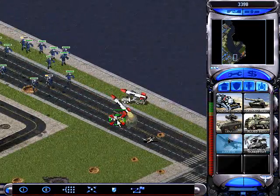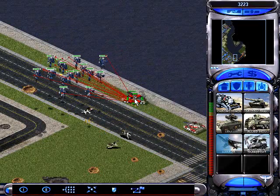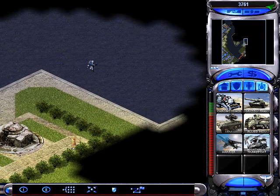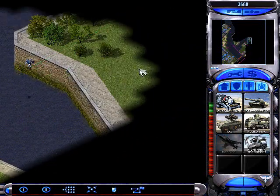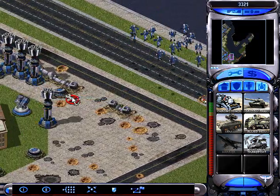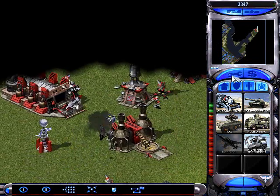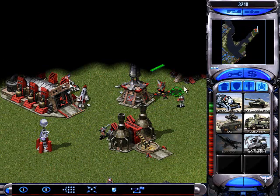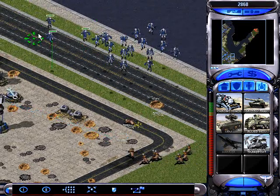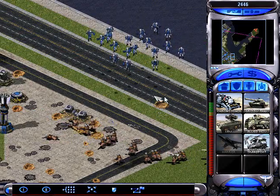Alright, now just take out these V3s once more. The Rocketeers will just make mincemeat of them. My base is under attack. There you see it — they have their Barracks and their War Factory right up at the front. I'm actually going to go search one more time with a couple Rocketeers, go all the way this way and reveal their Con Yard, so I can take that out as well.